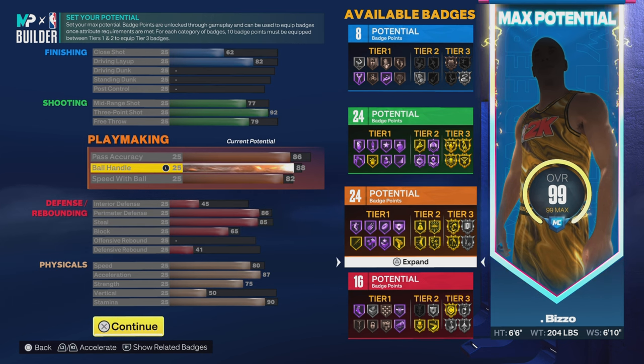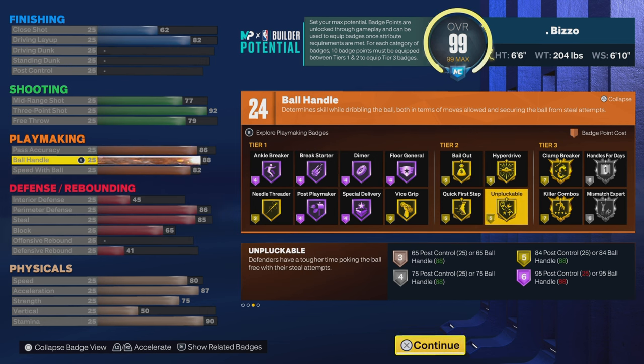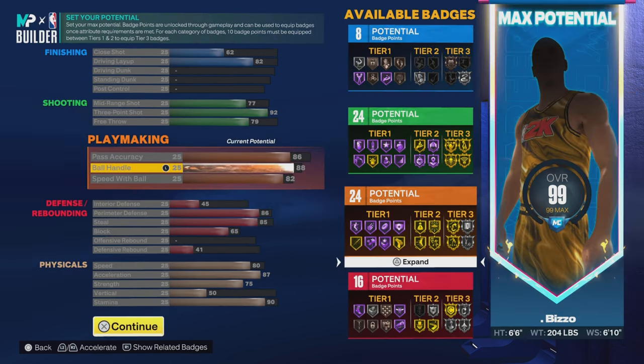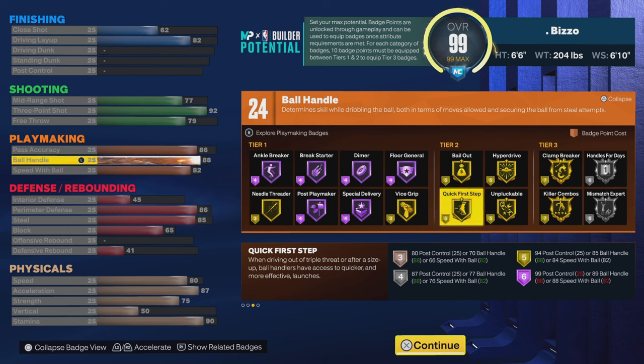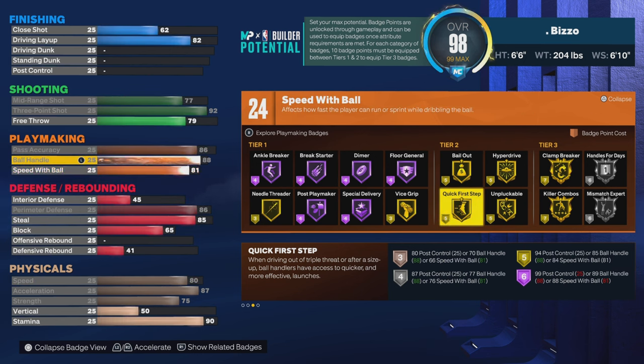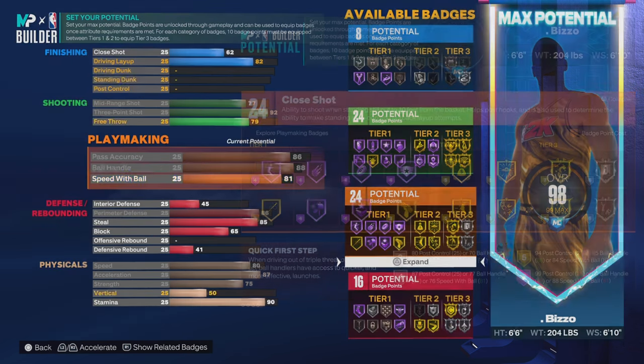I went 88 ball handling, but actually 89 gives you hall of fame quick first step. You can tweak the attributes around to where you can get hall of fame quick first step if you want that.